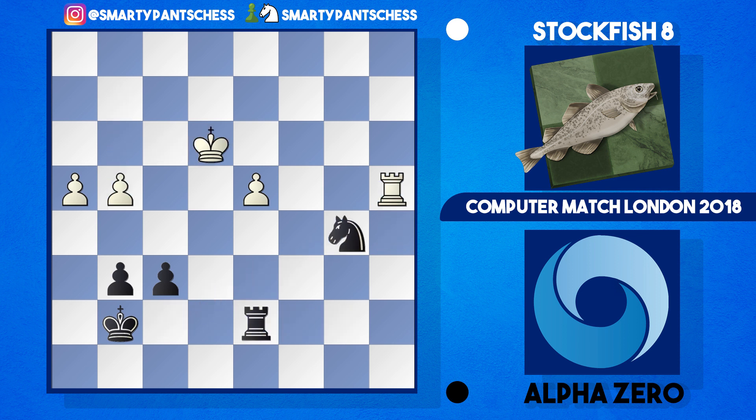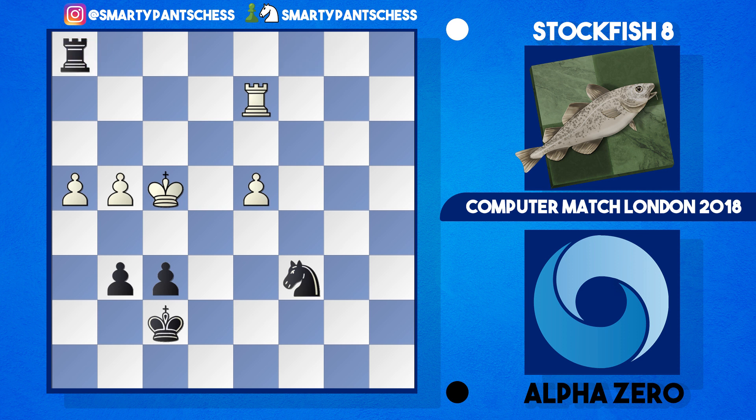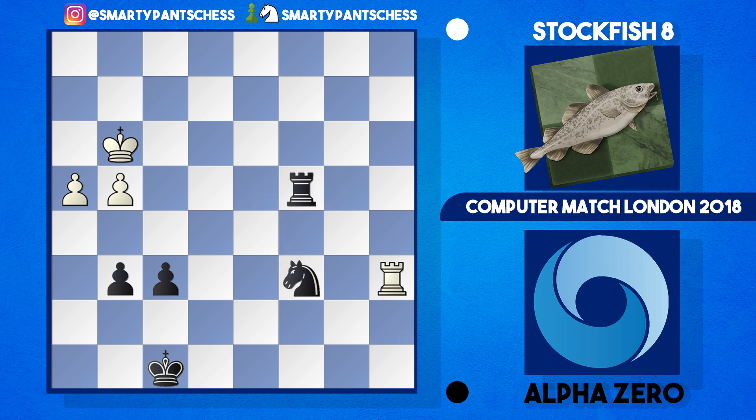AlphaZero takes the time here — they've got a knight for the pawn and this should be an easy win for black. Eventually AlphaZero wins the pawn on d4. Stockfish does make a mistake which forces the king to the wrong square — around king f4, king h1, king g3, rook c1, king g3, rook to b4, which picks up the pawn after rook c2, knight takes d4 check, king f8, rook a7. After a few more moves Stockfish resigned the game, with black a whole piece up and it just being a matter of time.